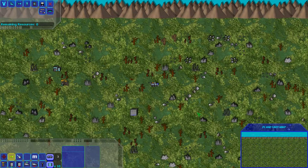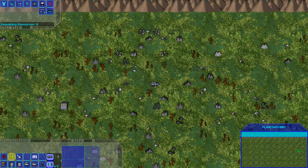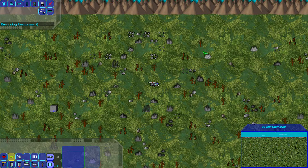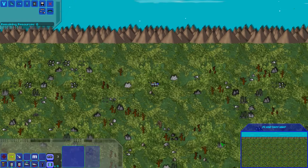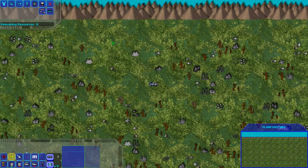That pretty much covers the basics of getting around planets — building structures, exploring, and things like that. Look at your mini-map and pay attention to where you came out. You can see my shuttle on the map as a flashing light, so I'm going to start heading over there slowly. I'm also checking the top area because there are still some more artifacts I did not find.